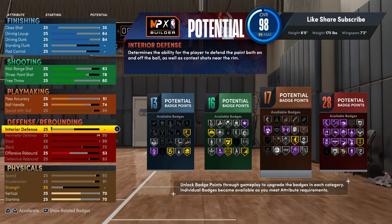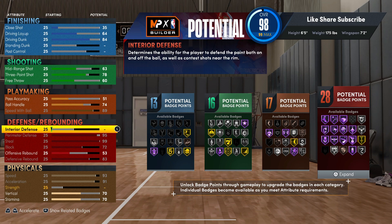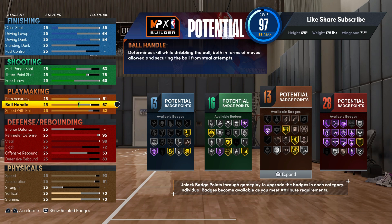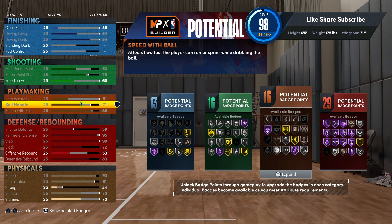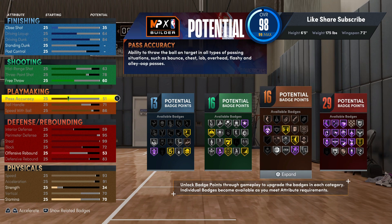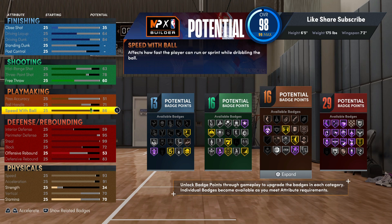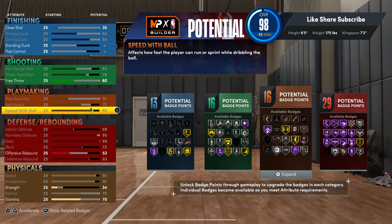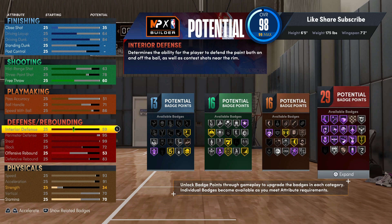You could probably go 78 on the three-ball, 63 on the mid — rock out like that. You get 16 shooting badges. If you want to throw on interior defense, I really wouldn't be against that on this build because interior defense helps you lock up, and if your man gets down to the paint you're gonna want that help. You could go 86 speed with ball, 71 ball handle, and interior defense at 59.